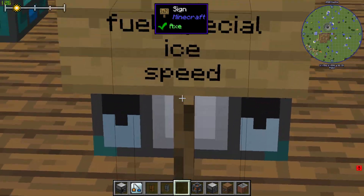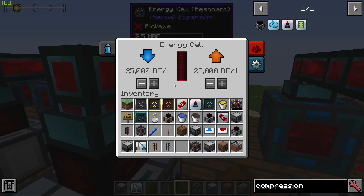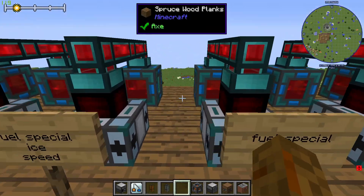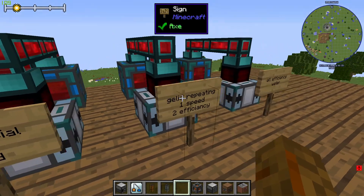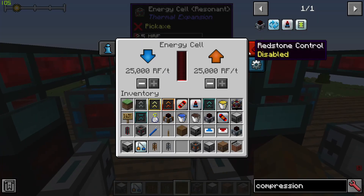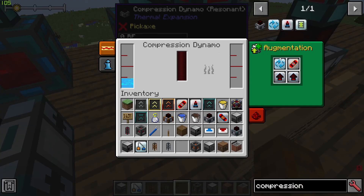With fuel specialization, crushed ice, and speed you get 2.5 million RF. With fuel specialization, gelled cryothium, and speed you get 2.79 million RF. With the gelled coolant-reuse augment, one speed, and two efficiency upgrades, you get 2.5 million RF.